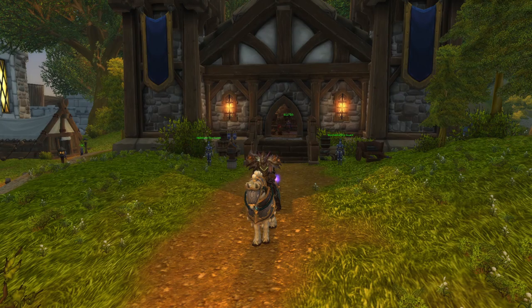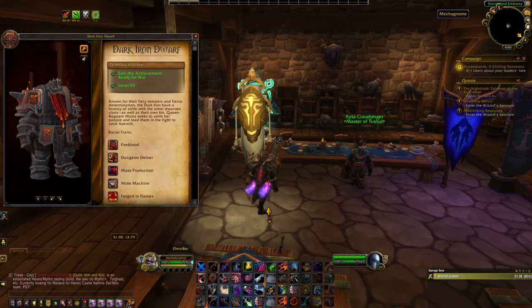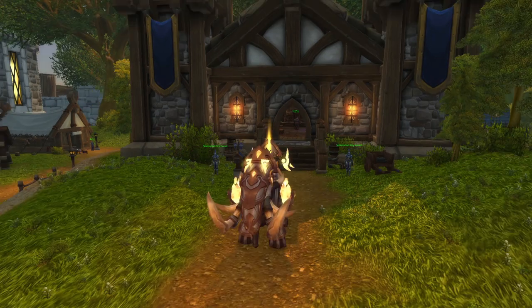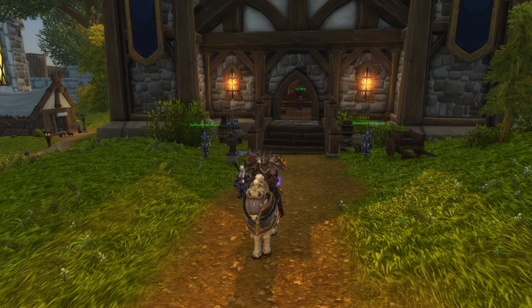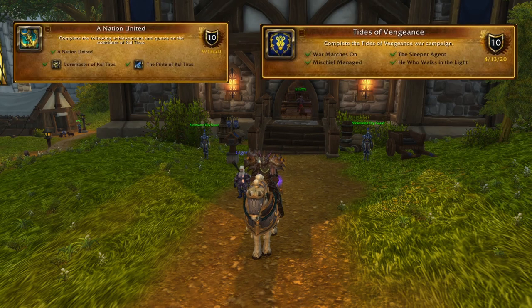Unlocking the mounts has the same requirements as unlocking the Allied Races. You will have to complete the prerequisite quest achievements before you can do the quest chains required for each one. For the Starcursed Void Strider and Lightforged Felcrusher, you will need to complete the You Are Now Prepared questline. For the Dark Iron Core Hound, you will need to complete the Ready for War questline. And for the Kul Tiran Charger, it will require that you complete both the Tides of Vengeance and A Nation United questlines.